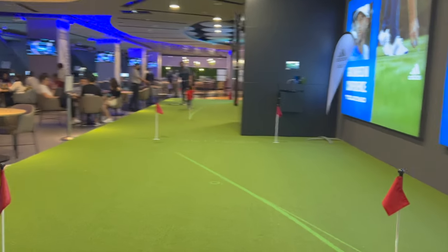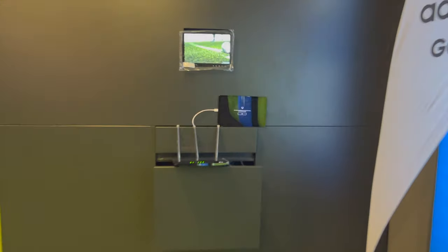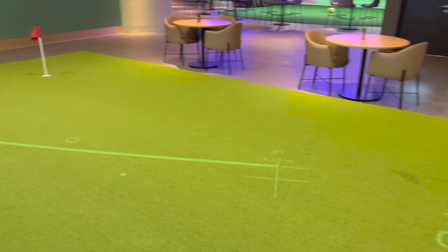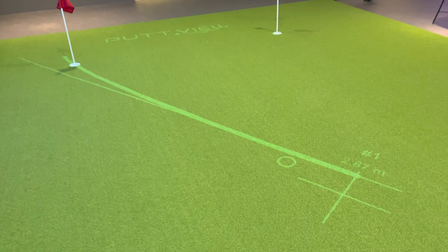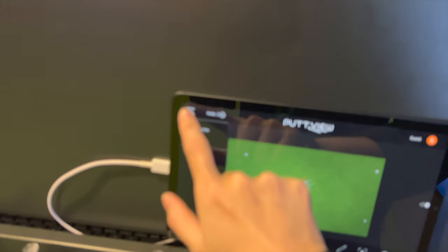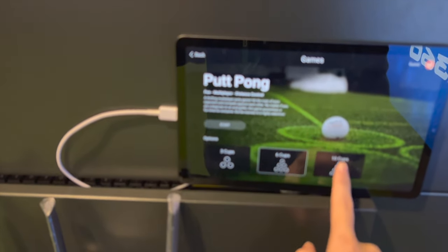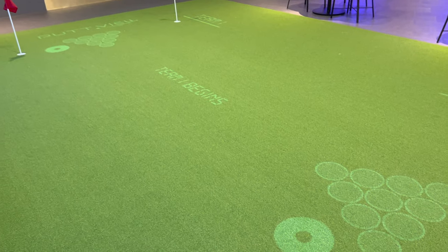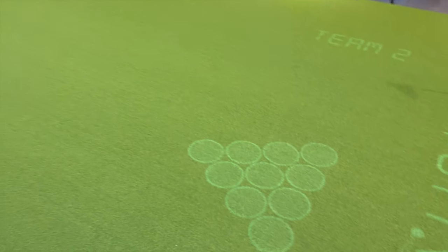Come on over guys, this is super duper. Let me just show you a view. So everything is controlled by this tablet right here. You can move and putt to anywhere on the putting green and it will literally show you the line, the break, the distance. And you can play games on it. You guys heard of beer pong? Putt pong — that's what we call it. 10 cups. There you go. Super cool.